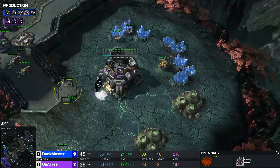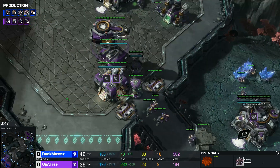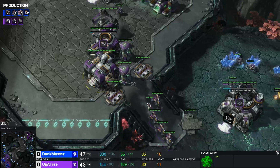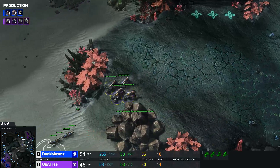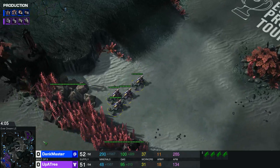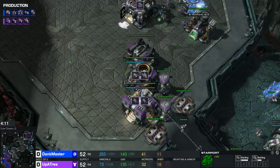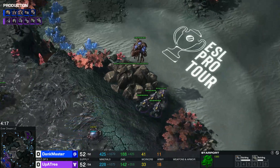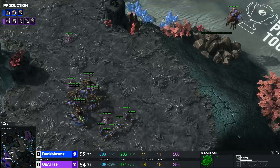As predicted, factory swap here - gonna pump out some hellions, great for map vision, harass, and drone BBQ. Coming out of the starport we have a liberator on the way and a viking. He has a reactor on his starport too so he can get some good production out of that. Hellions are gonna intercept and try to get this tumor - yes they do. Four queens though, and I wouldn't mess with that - four queens and some speedlings.